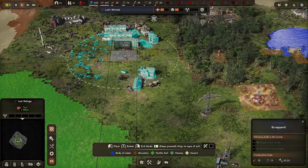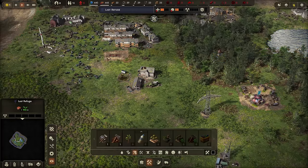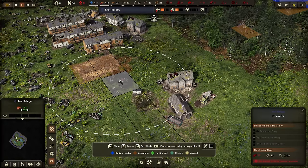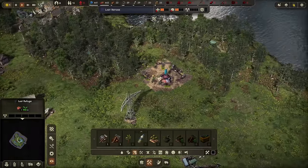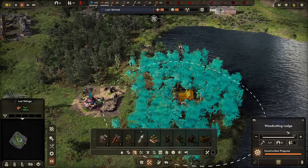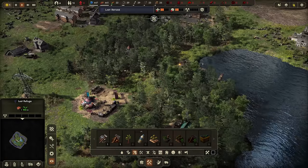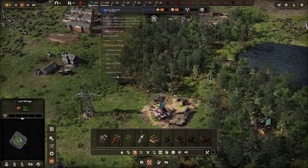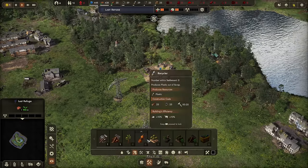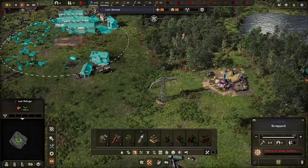Something like that, and then we'll get a depot on this side of town. Next to that we'll put a recycler. Let me get that stuff built first before we get too crazy. The woodcutter lodge is done — we'll get a couple folks grabbing some trees. We'll get a fish worker as well. Looking good. We'll get some roads here shortly. No kids in this town.